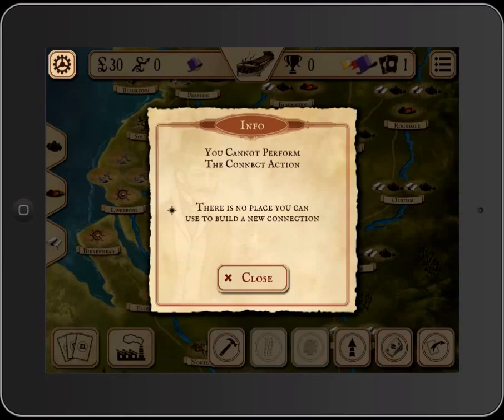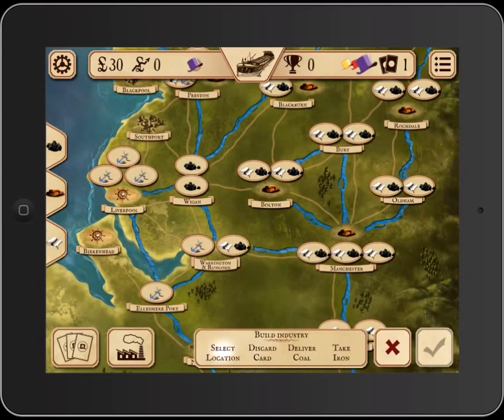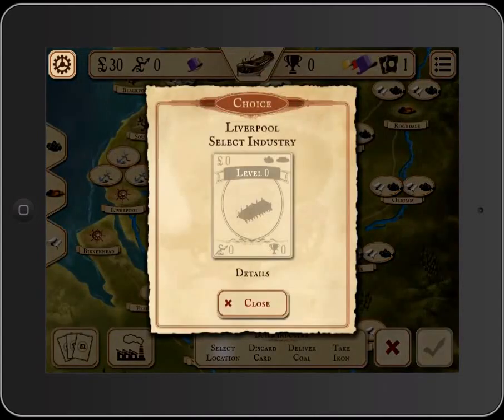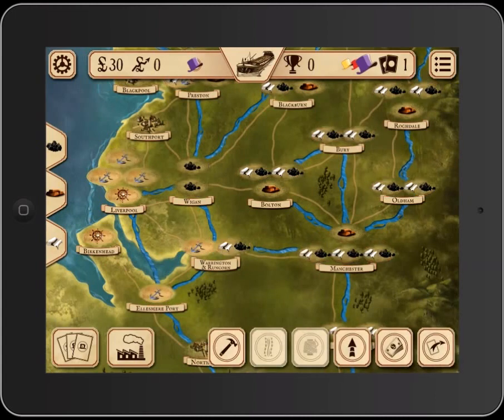Actions are grayed out if I can't do them. But if I go to a build action, all of the places I can build are automatically highlighted. I can't build in Liverpool right now. Normally you could, and in this game you can as well — you discard two cards to build anywhere, but you can't do that in the first round because you play one card. It's great that it shows you where you can go based on what cards you have, and those are all highlighted.